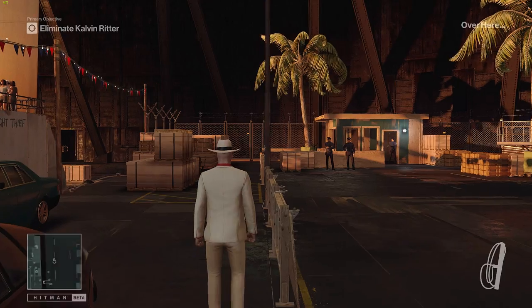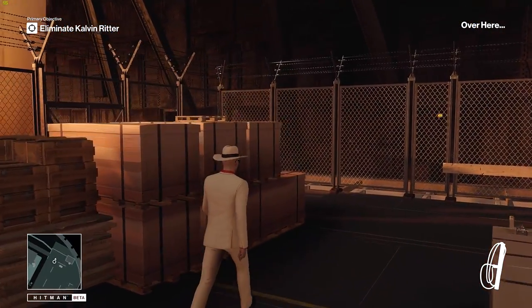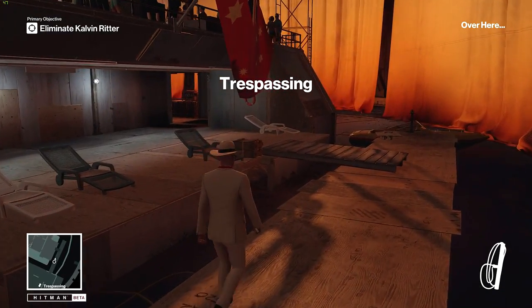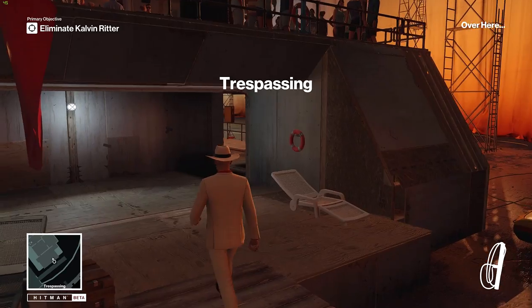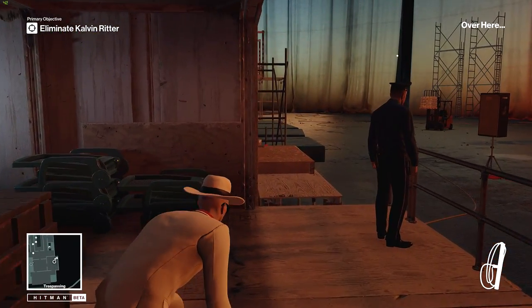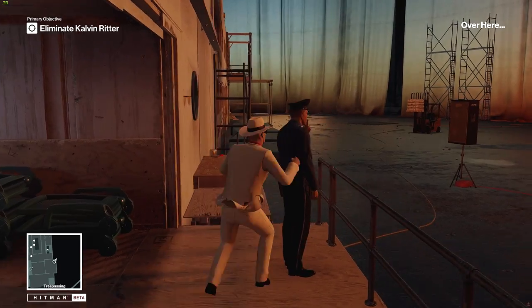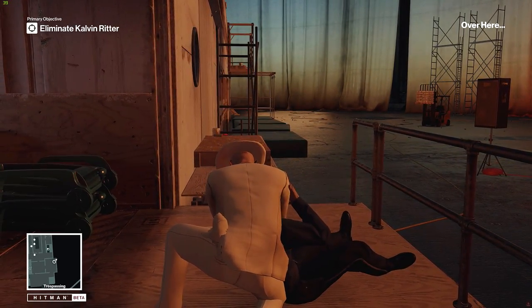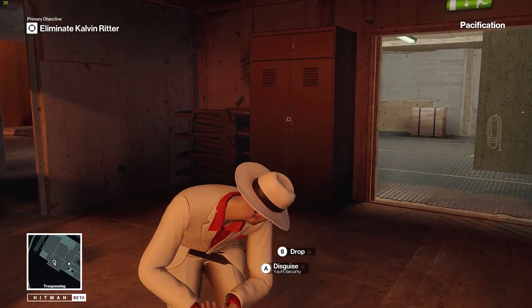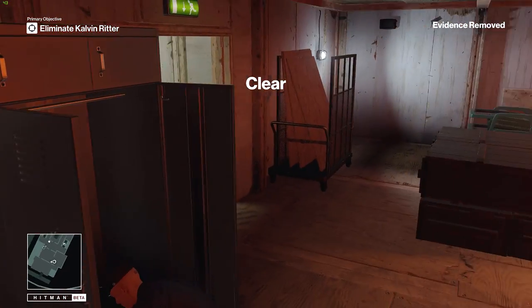The guard that we distracted with the generator — he's kind of out in the open, no one's watching him. So we can get his outfit. He's out in the middle of nowhere. I don't want to kill him though. There we go — okay, we can take this guy, hide him in here, take his outfit, and then we'll have full access to deck zero.